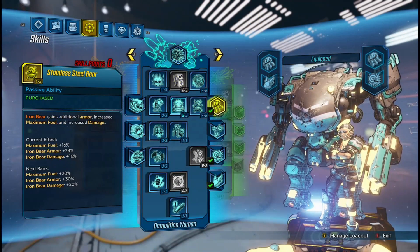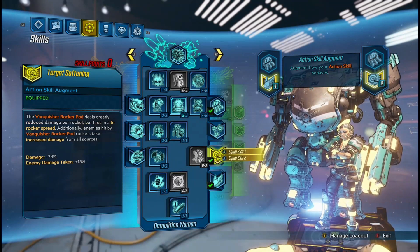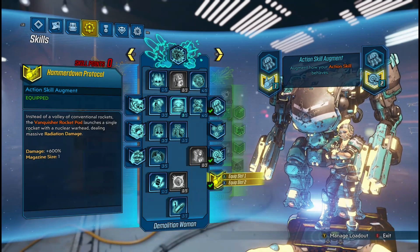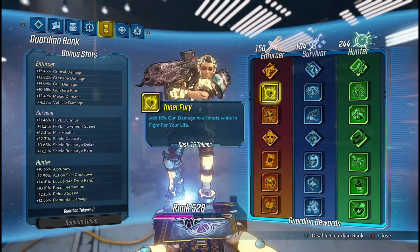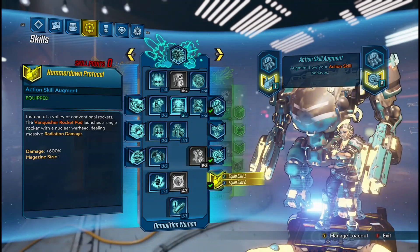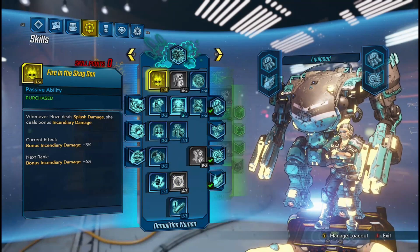Starting with my Action Skill, I've always thought Vanquisher Rocket Pods are best in slot. And as for my Augment, I use Target Softening because it acts as a debuff to enemies the same way that the Eruption or the Pnade does. And as for my second slot, I go with Hammerdown Protocol — this deals radiation damage. Putting different elements on enemies is crucial if you want to take advantage of your Guardian Rank. The skill Armageddon states that enemies take 5% more damage per unique status effect affecting them. So, we have rad damage from our Action Skill augment, Hammerdown Protocol.